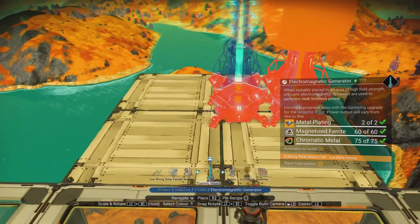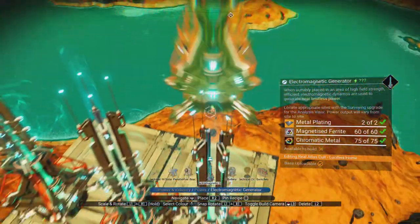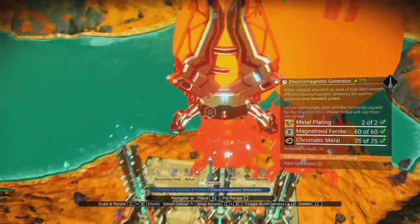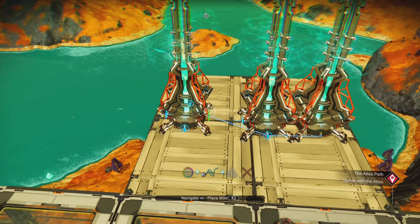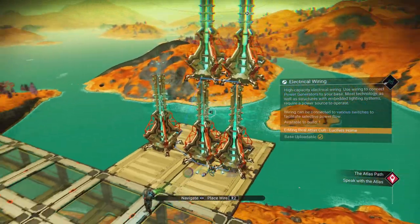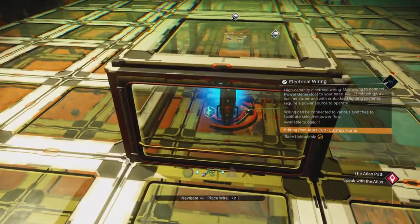You can place as many as you like. You can even stack them on top of each other if you don't want to waste space. Then you use a cable to connect them, and you connect that cable to the power that you need in your base.